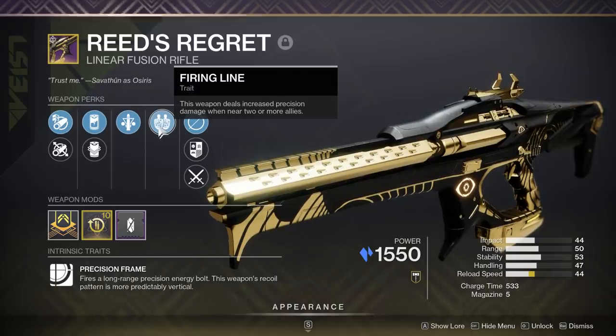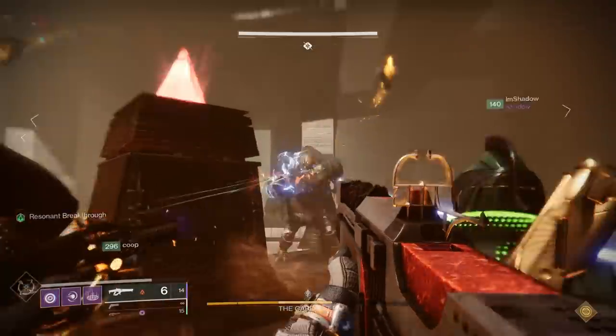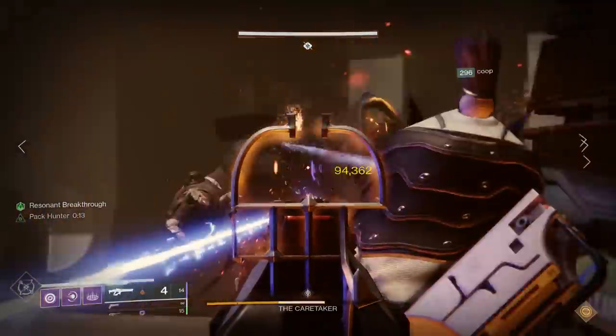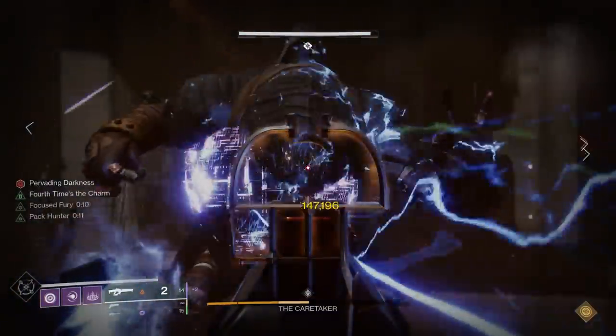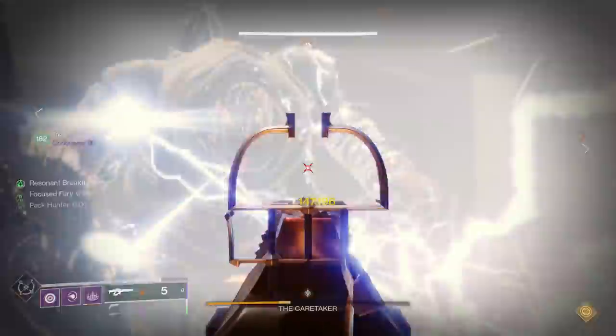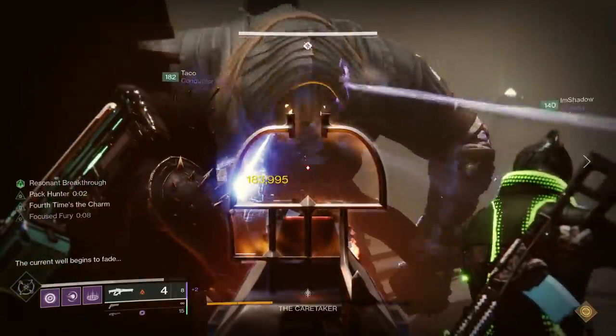After the Vorpal nerf, the best roll was considered Triple Tap combined with Firing Line, where the weapon deals 20% increased precision damage when near two or more allies. In a raid with teammates nearby, that 20% — as long as you're landing precision shots — will vastly eclipse the 10% from Vorpal Weapon.